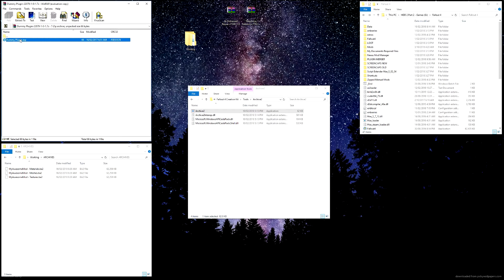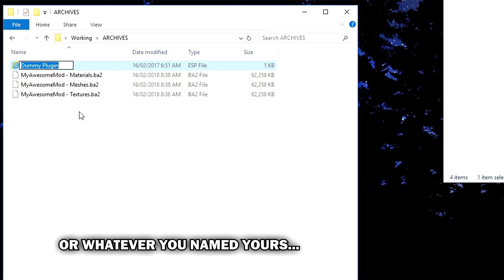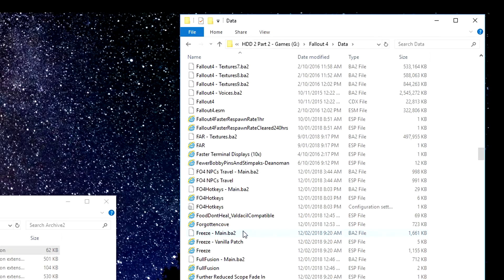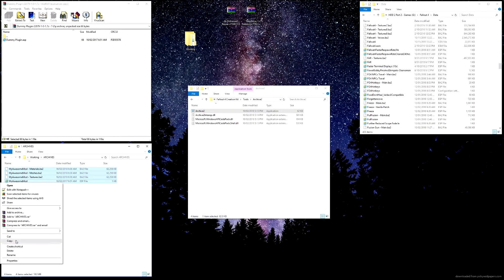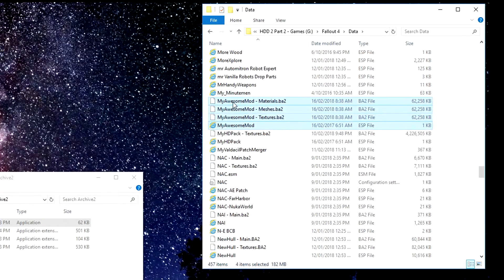Now we have that set up, we want to grab our dummy plugin, extract it into the same folder, and name it the same thing - 'My Awesome Mod'. Just overwrite the dummy file name with 'My Awesome Mod'. Now we just need to pop all this stuff into our data folder. The data folder is where all your mods get put - it's where the mod BA2 files and ESP files go, which is exactly what we have. So we simply grab everything with Ctrl+C or right-click copy, come over to the data folder, and Ctrl+V or right-click paste.